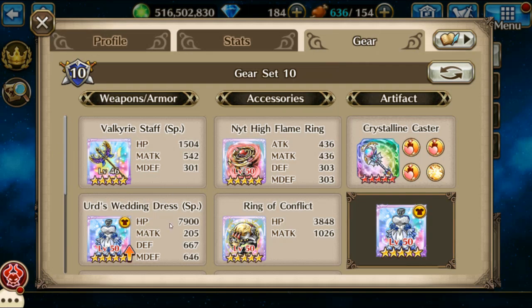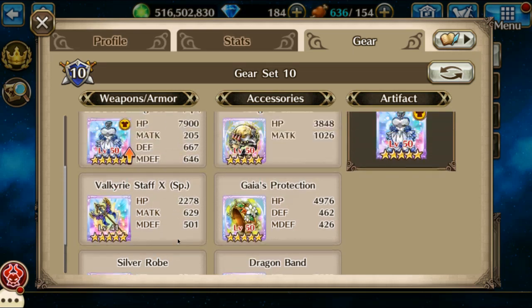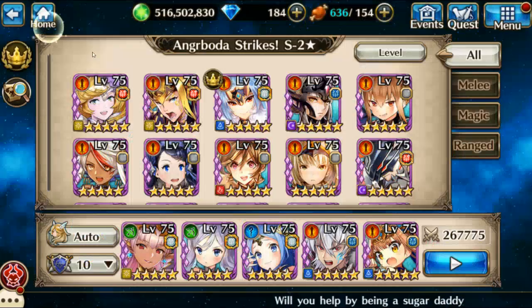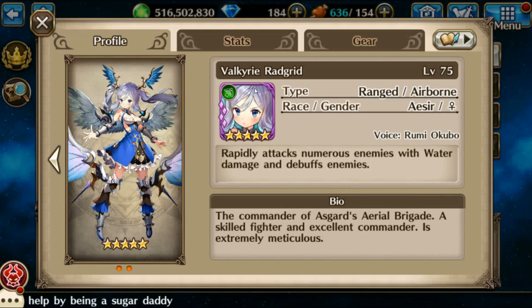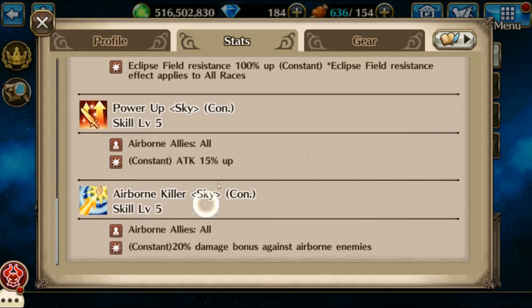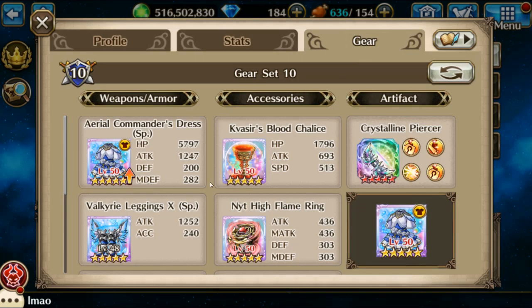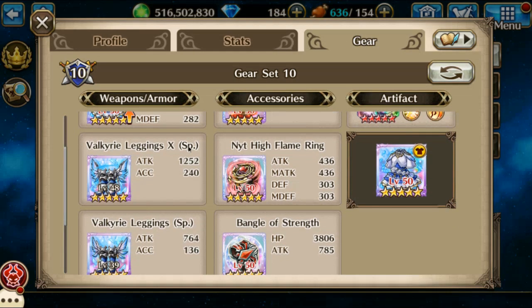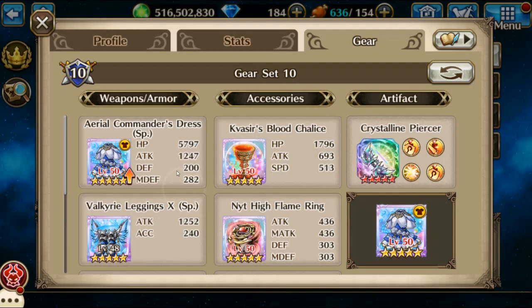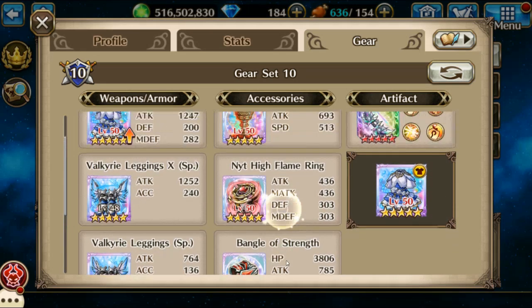Then Urd — the third position is bad for her because she doesn't have eclipse field, so I've got to keep that in mind. Then Radgrid — I get the names mixed up. She also has a decent passive but I'm not really utilizing it to the fullest because she's the only airborne one I'm using, so it's really only going to affect her. I have her set up with her X and regular SP as well as the costume, and this is kind of just filler.